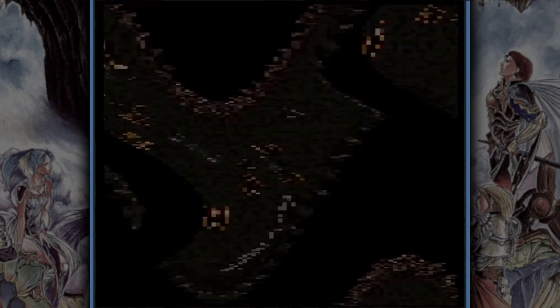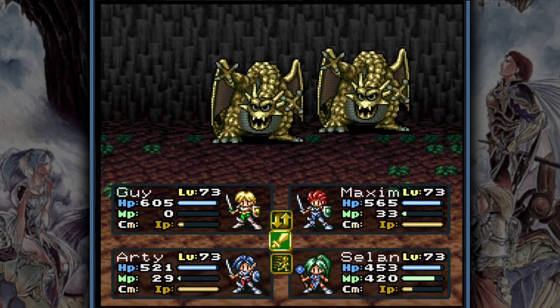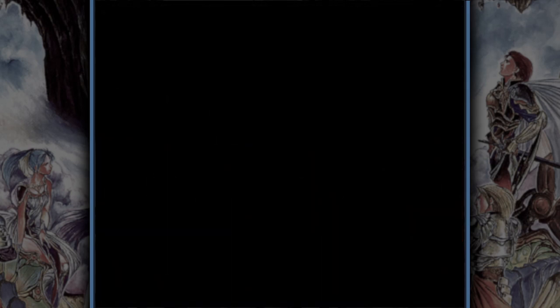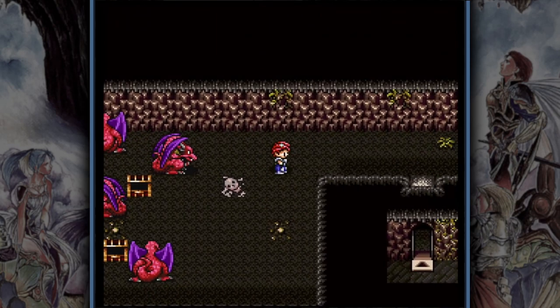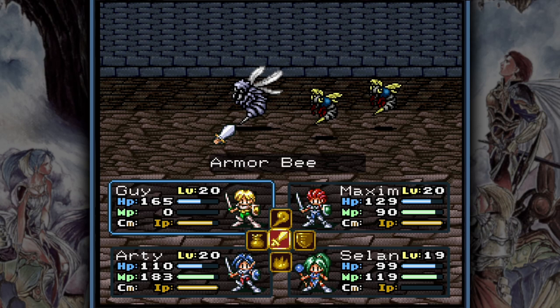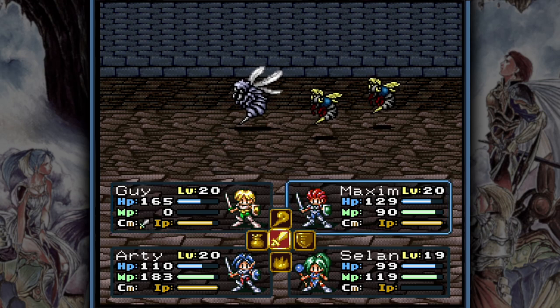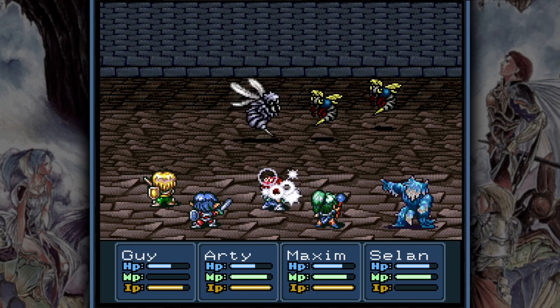Scouting is super useful and essential to safely get through the last 20 floors, because regardless of your characters' equipment and level, the enemies there will always be able to defeat you in a couple of turns. For the sake of this video I will assume your party consists of Maxim, Guy, Selan and Artea, but the general idea of getting high agility also applies to other setups.